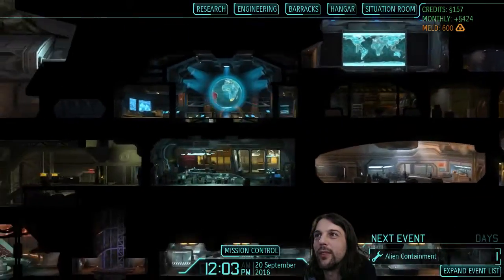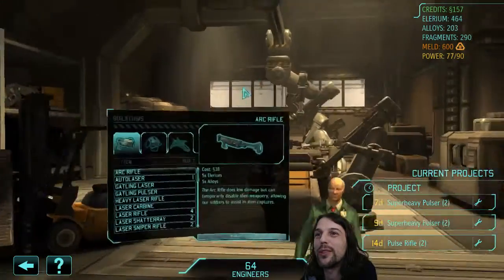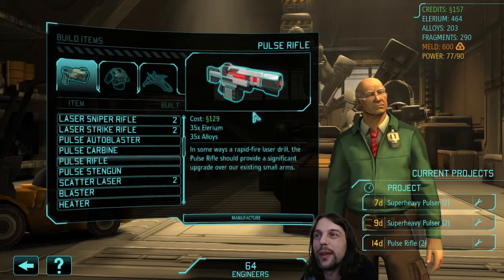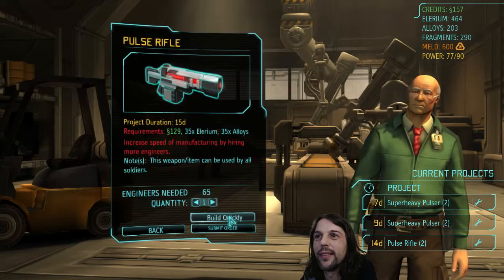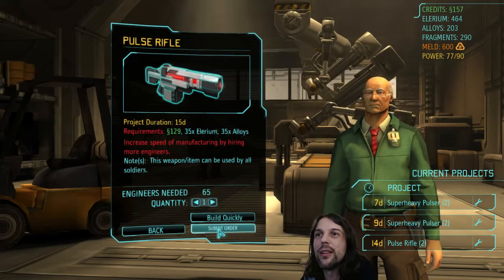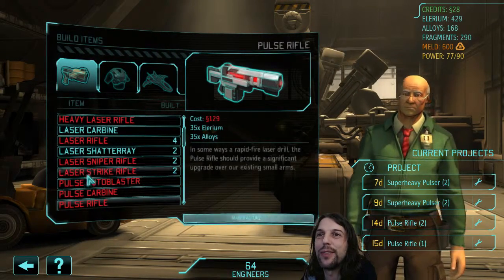Sweet! Now that we have more bucks we can afford more pulse rifles. We have three laser rifles, so we need three pulse rifles as well, right? So order one more. Build quickly - 65 engineers required. No, don't build quickly - just the order. We have 64. Should be fine.